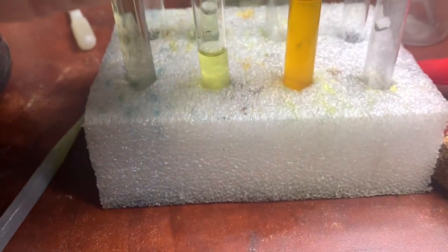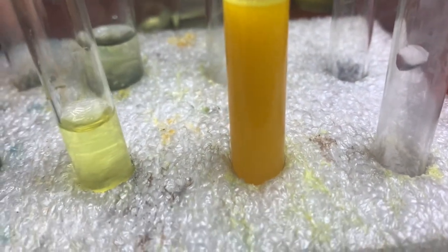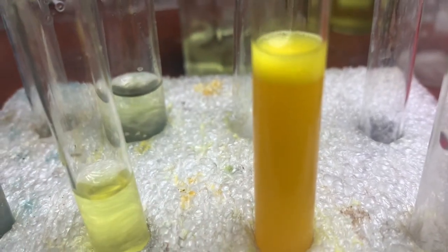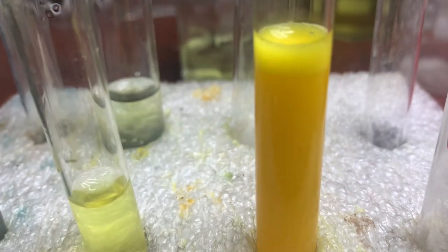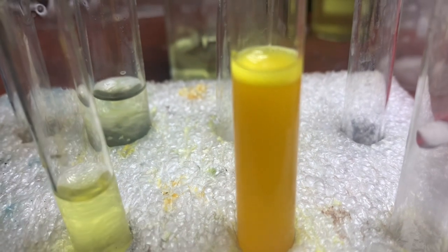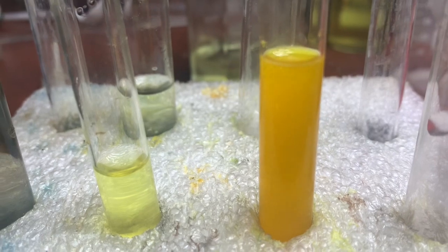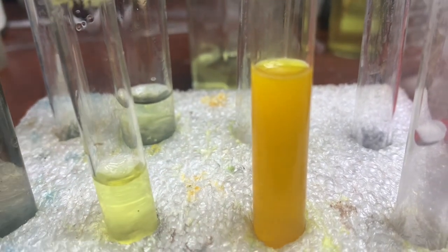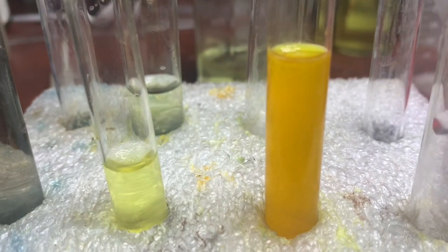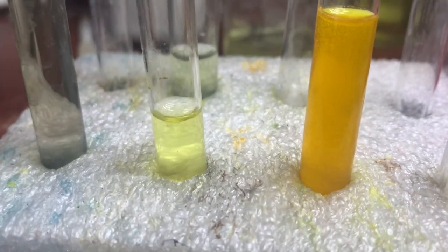And right now I'll be putting urea to kill the nitric with the urea. See bubbles coming — this means the nitric is reacting with the urea. And when everything stops creating bubbles, we'll be ready to do the test.